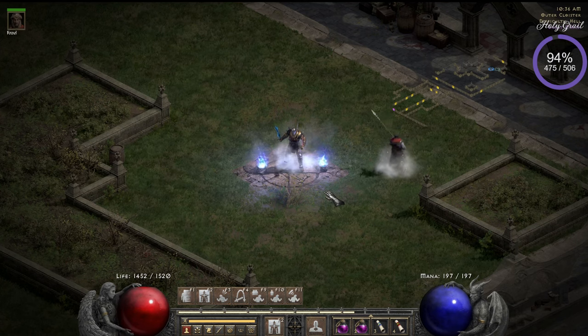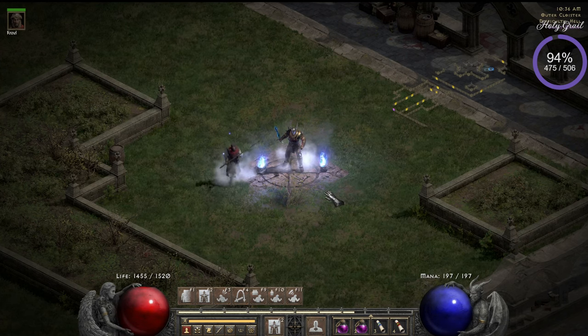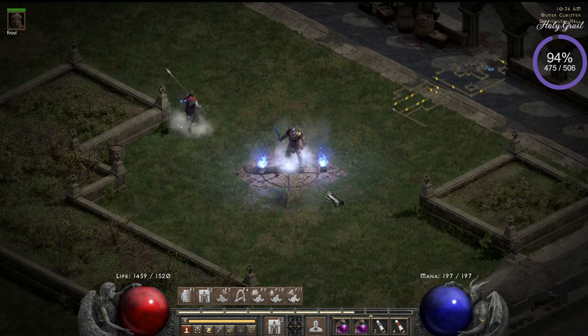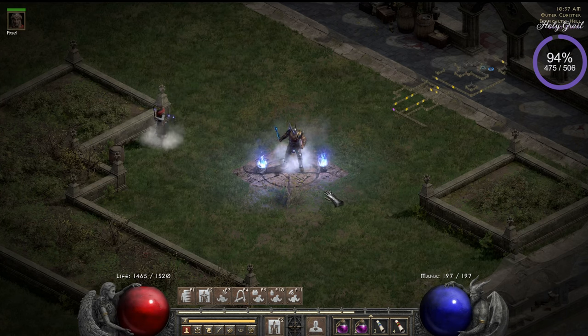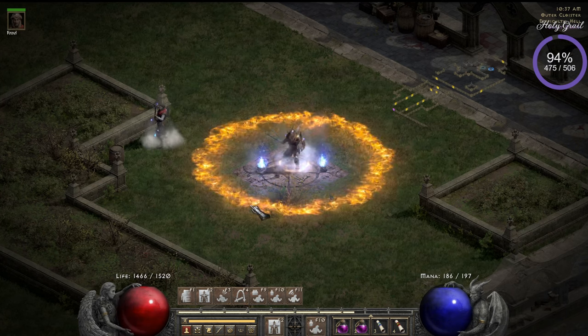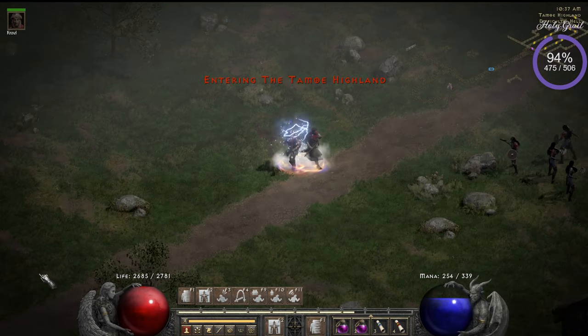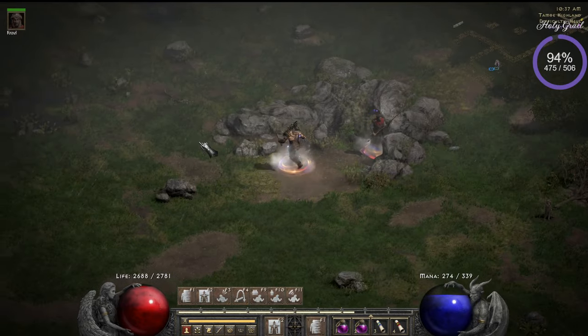The way I try to find a map is: first, the entrance needs to be close. If it's really far into the map, you don't want it. If the map layout is decent, it's okay. Then I look at the second level. If it's decent, great. If I'm not happy with it, I re-roll. You can reset the map by changing difficulty and coming back. Then I'll do some gameplay — I'm still a beginner and learning.